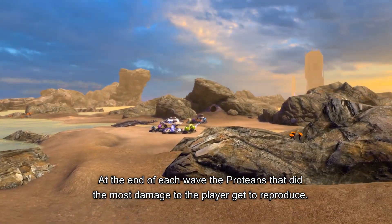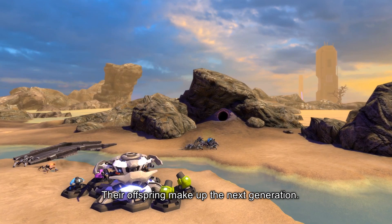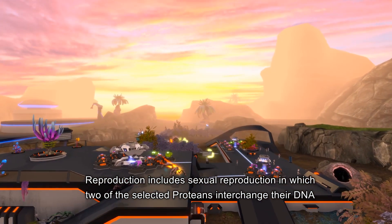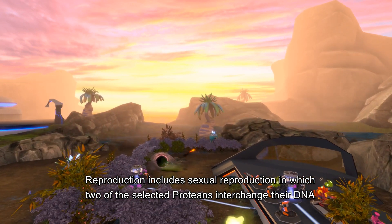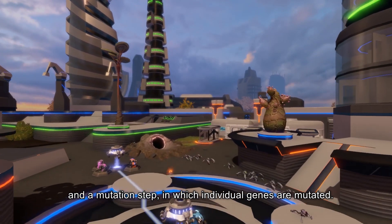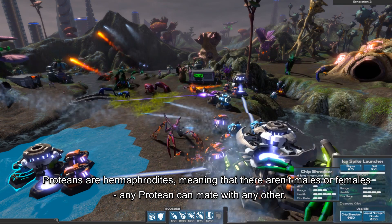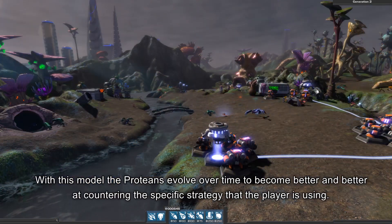At the end of each wave, the proteans that did the most damage to the player get to reproduce. Their offspring make up the next generation. Reproduction includes sexual reproduction, in which two of the selected proteans interchange their DNA, and a mutation step, in which individual genes are mutated. Proteans are hermaphrodites, meaning that there aren't males or females — any protean can mate with any other.